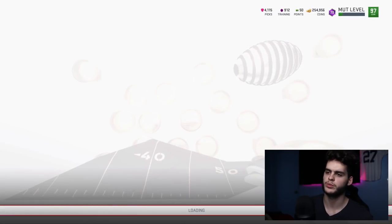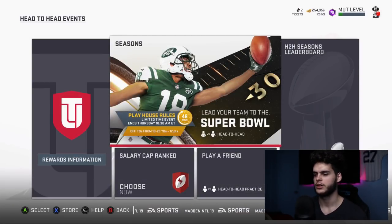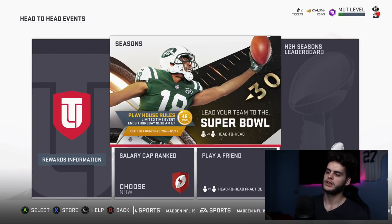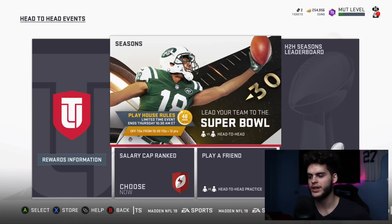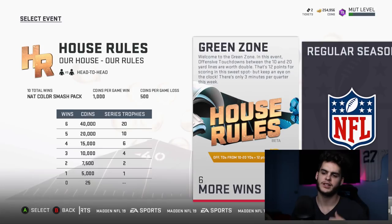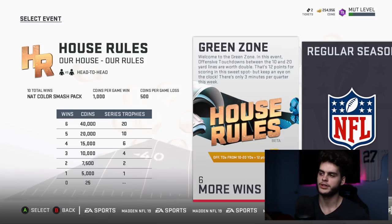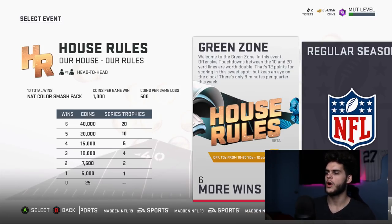Now let's get into this video. Go over to the Seasons tab where House Rules will be. Let's see what the rewards are — it's a limited time event ending Thursday at 10:30. You get a NAT color smash pack, which is awesome — that's a free 97 overall. I'll go over in this video who I think you should choose.